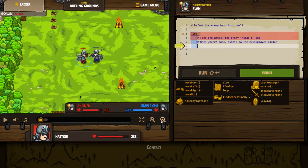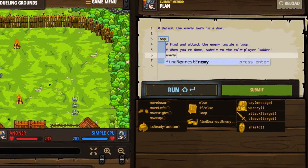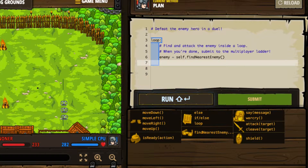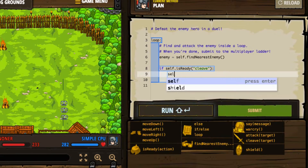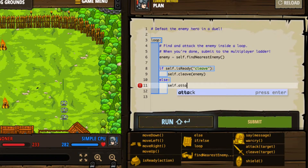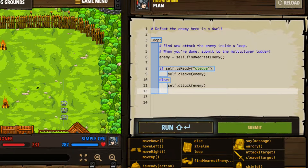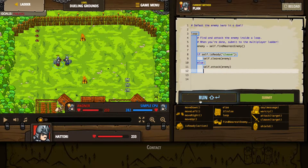If I zoom out, will that make it more obvious? No, it will not. So I don't know exactly what it is that I'm doing, but I'll go ahead and do what I know we've done in the past to locate an enemy — make use of find the nearest enemy. Then, considering what we know, we can say if isReady cleave, we can go ahead and cleave the enemy. And then we'll simply say else attack the enemy. Not unlike what we're used to seeing. The only thing I'm not clear on is what it means to submit to the multiplayer ladder.